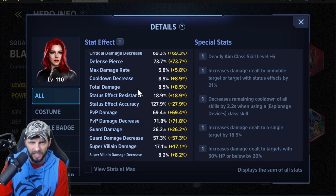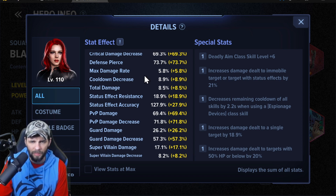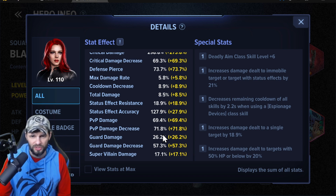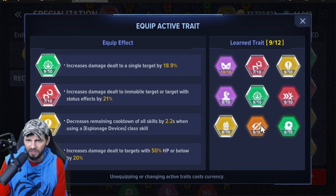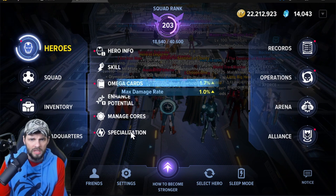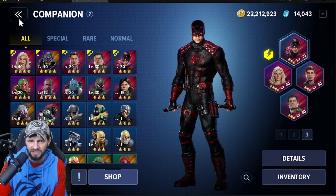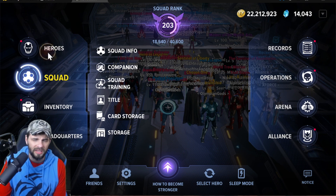I'd like that crit rate to be a little bit higher. Defense pierce is 73.7% - that'll get to cap with the nano on the head, so I'm not super worried about that. Max damage and total damage - crit damage decrease is almost 70, that's pretty good. PVP damage increase is 69, damage decrease is almost 72. For specializations I jump back and forth, but I'm gonna try this one for dimension duel. I like the decreased damage option; the other two are more damage buffs. For companion, I typically use Daredevil - I just like him in almost all game modes.